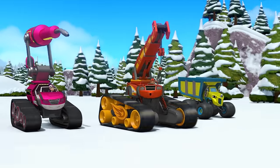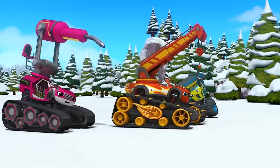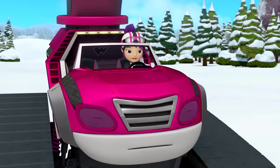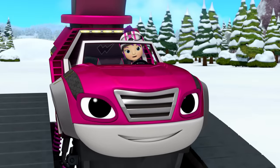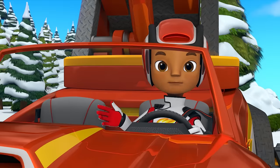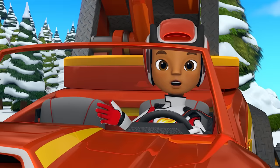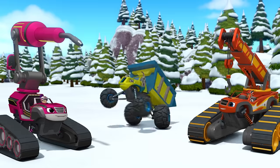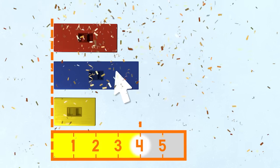Come on, crew, this way to the construction contest. Uh-oh. How are we supposed to get down this big snowy hill? I know, we can build sleds to ride down the hill. We just have to make sleds that are long enough for us to fit — sleds with a length of four meters. Which of the pieces is a length of four? The red one, the blue one, or the yellow one? You're right, the blue one. Good job.